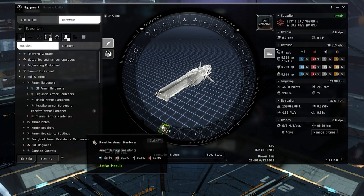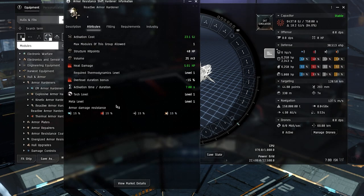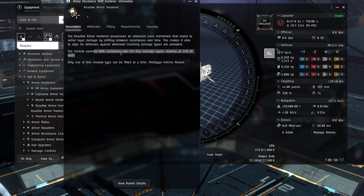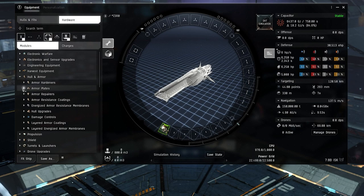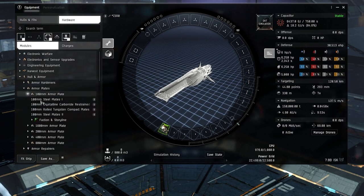The reactive armor hardener gives you about 15% across the board. The way reactives work is they split 60 resistance across the four damage types, and then they adapt to the last damage type you received. This allows you to reactively tank based on what's hitting you.